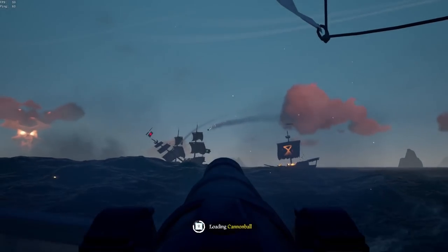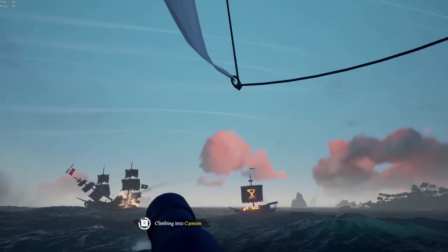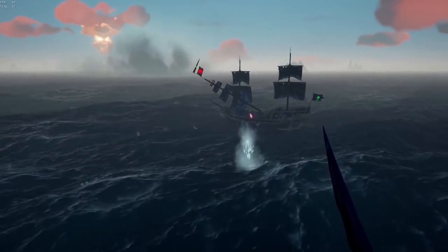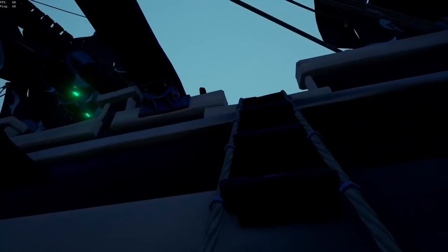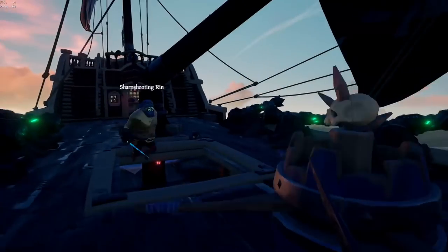Once you've boarded, your first decision is whether or not you should anchor them. If you're playing in a crew and your crew is ready to start taking shots on them, you probably want to anchor. But if you're able to kill them all and take over their ship, you might want to try and steer them into a nearby rock, keg, or fort. Just keep this in mind when boarding.